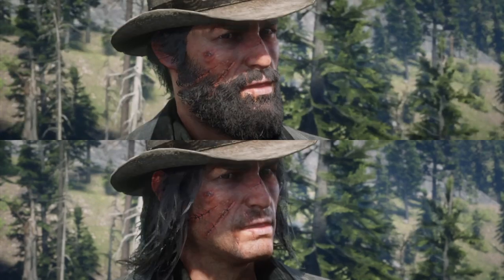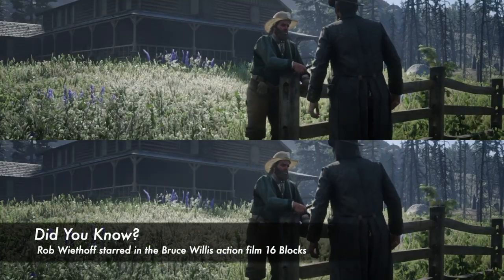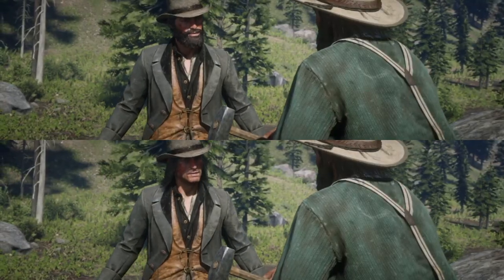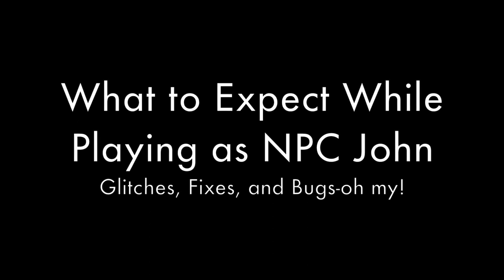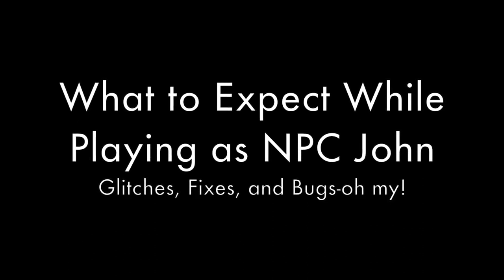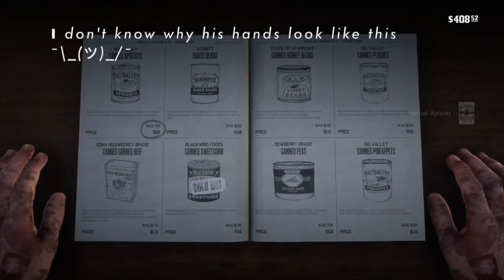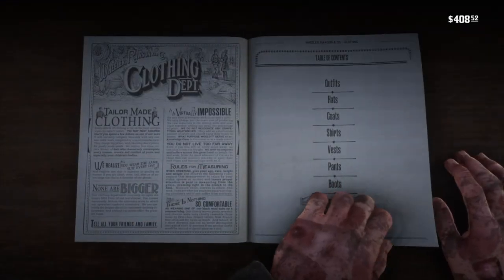If you followed the customization steps correctly, then John should keep his original hair throughout the cutscenes. As a reminder, I still haven't learned how to put John's NPC hair onto any other models. Now that you know the process, the rest of the video will be spent on the bugs, glitches, and inconsistencies when you play as NPC John — also some tips. As long as you avoid clothing items from the stores, your NPC model will remain intact. But the moment that you add any additional wear, he'll turn into this weird combination of Arthur and John.